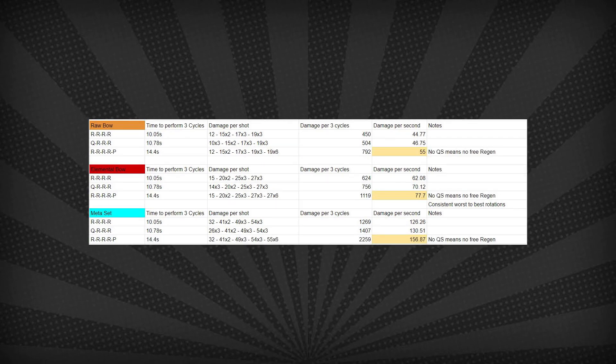Alright, the real rotations. 4 Rapids into a Power Shot, 3 cycles, sits at 14.4 seconds. Raw bow is at 55 DPS, elemental at 77.7, and the meta set at 156.87. By this point you may be wondering why I'm bothering with the raw bow and the elemental bow — it's because I want to make sure that the damage is consistent across all bows in any situation.